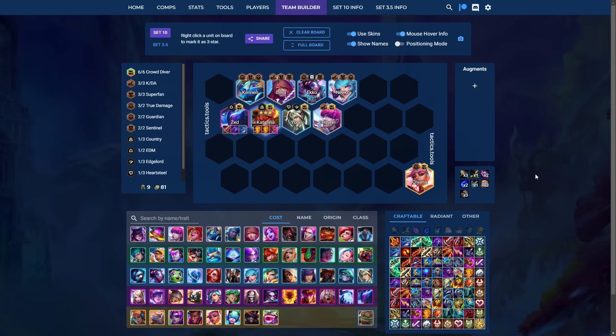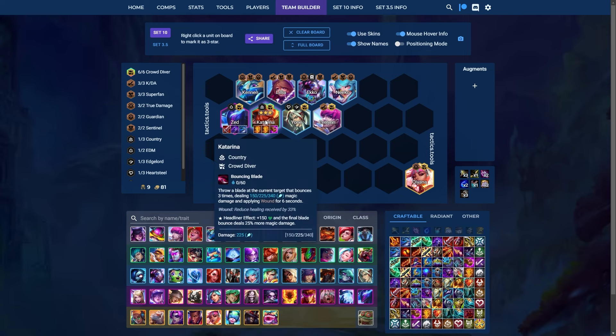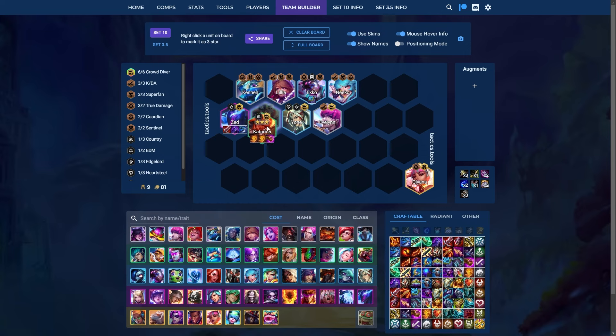Katarina Reroll is still A tier in patch 14.4. You play the Superfan package with Katarina, get a Hodge onto her, then fill out her build with a second Hodge and a Jeweled Gauntlet — it's a crit-based build. The reason you build double Hodge is that she can drain-tank at the end of a fight, healing to full every time she casts. You play secondary carry with Zed and fill the rest with crowd divers, looking to cap at six crowd diver in the late game.